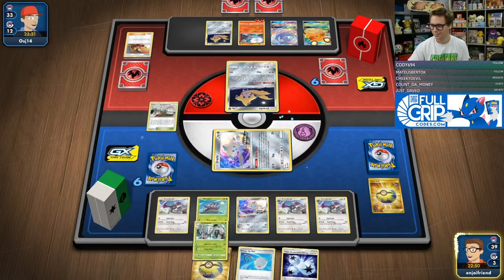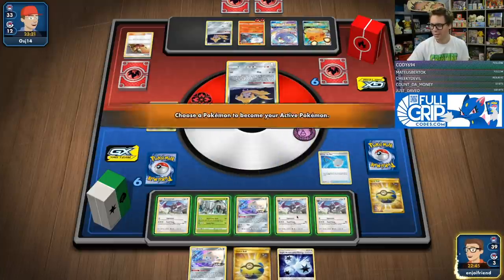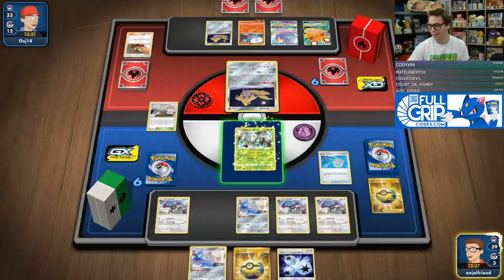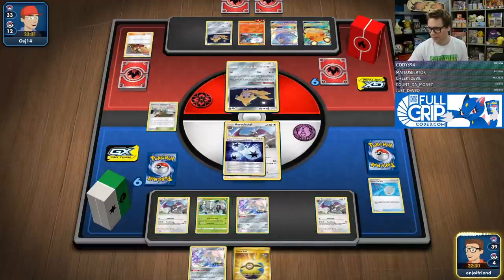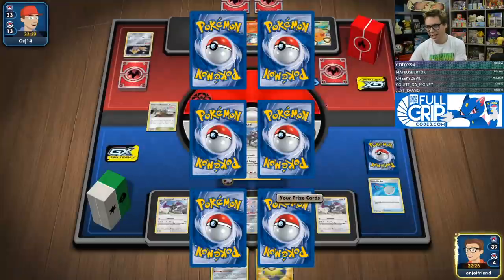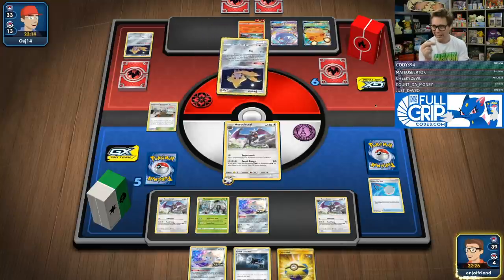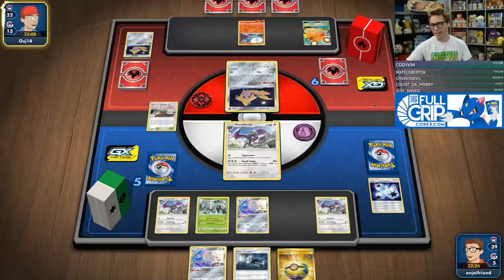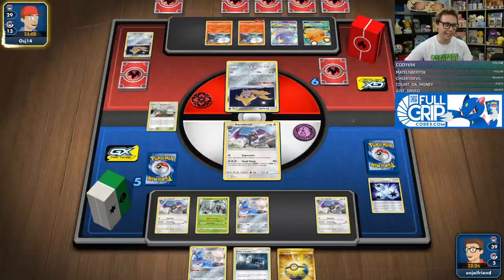I could Quick Ball for a Crobat, get the Crobat, fill our hand, Great Catcher, knock out a Dedenne or Oricorio GX next turn. The two Great Catchers are really going to be pretty nice in this matchup particularly. They got a Crobat now — three two-prize Pokemon on the bench. They just need a couple of energy to take knockout on Aerodactyl. I would hate to put down my own Crobat, but it's fine. They have so many two-prize Pokemon out for me to take advantage of that we can pretty safely put a Crobat into play.